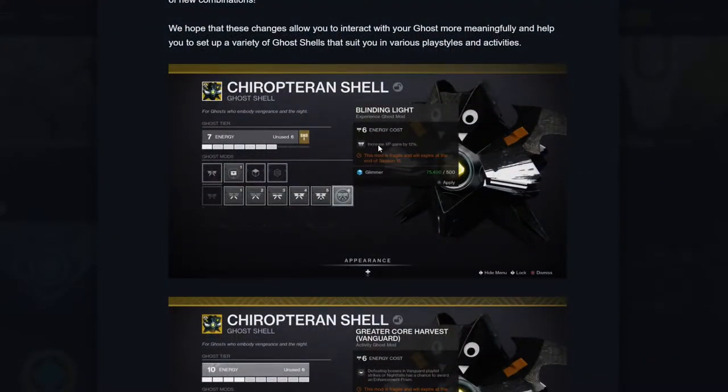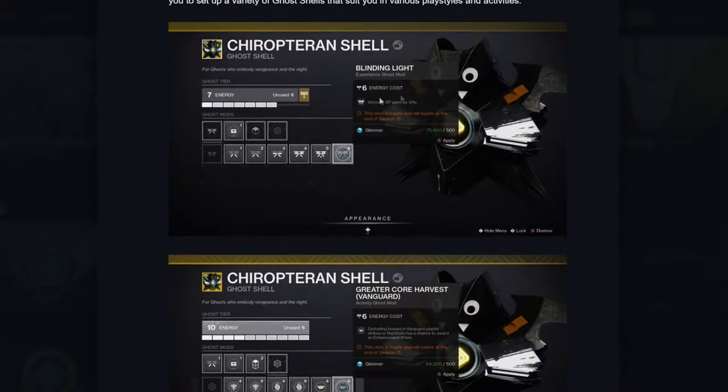As you can see right here, we have a little showcase for our ghost. We see the Halloween skin with Blinding Light, which increases XP gains by 12%. This mod is fragile and will expire at the end of season 15. So, do we have to re-earn these each season? That's something I don't love.